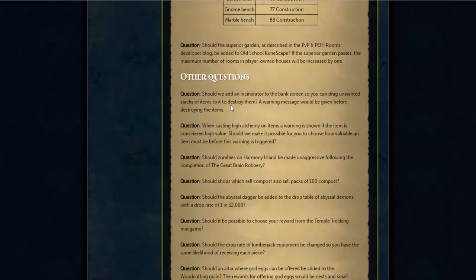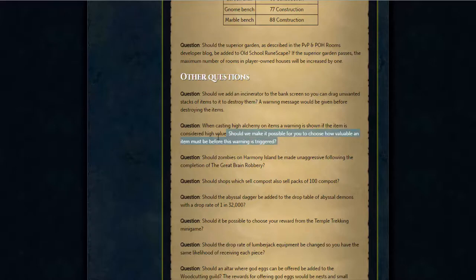We basically have a destroy slot in your bank where you can just put items in there and there will be a warning screen. So rather than dropping items you can just throw it in there and it will be gone from the game. I can already see a bunch of people making videos like, oh my god, he put his arcane in the destroy slot. Then we have a high alchemy warning.